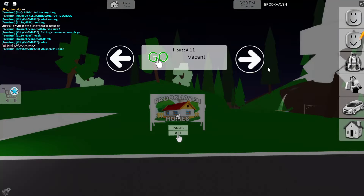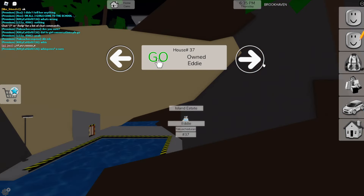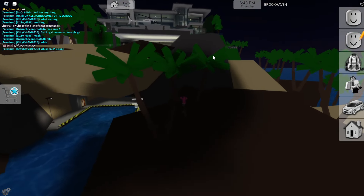First, let's go ahead and use the house cam so we can actually go all the way out to the islands. Let's go ahead and check out the first island really quickly — does everybody own every island here in Brookhaven? I think all the islands are actually owned, so let's go ahead and find a new server.